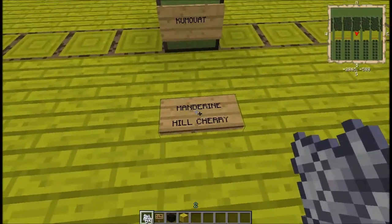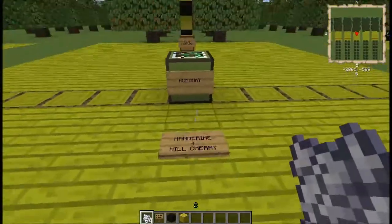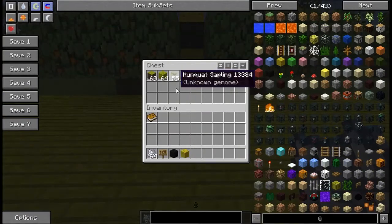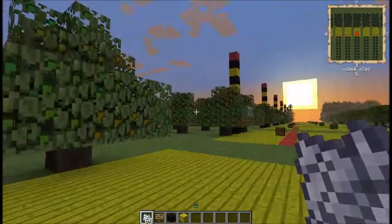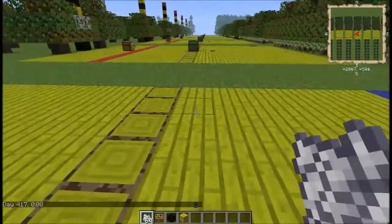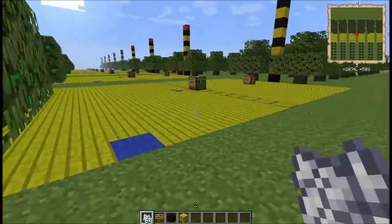Moving on to the kumquat, which requires mandarin and hill cherry. Once again, three logs, and probably around three saplings for you — it may have just been bad luck on my run. You'll get kumquat fruit out of it. It's got these nodules that you can mature, or they will just grow on their own. This is a tier seven tree.